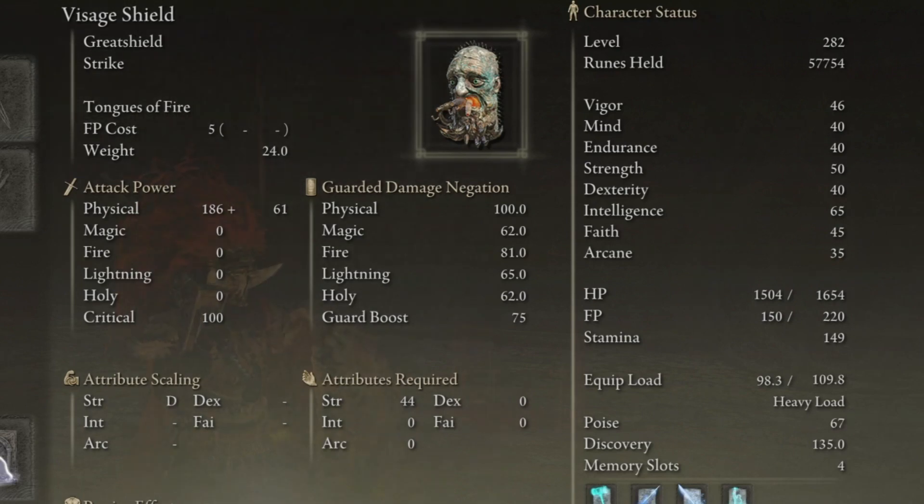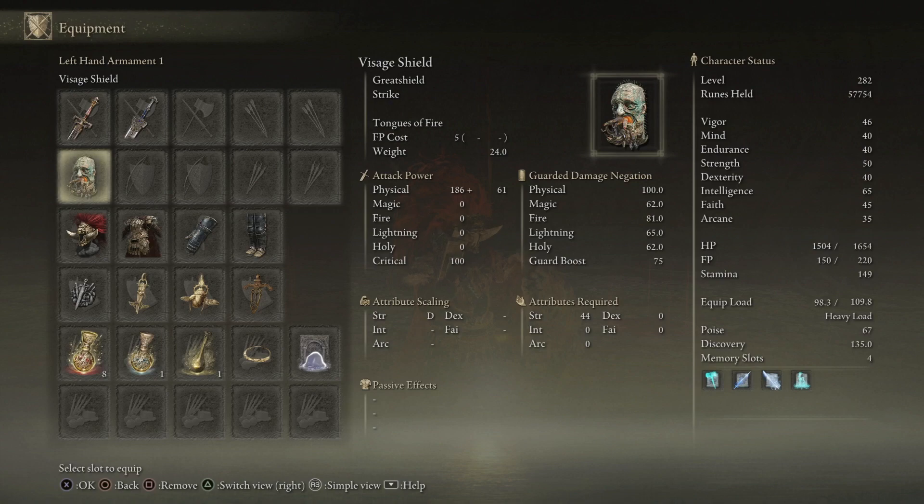Keep in mind that T-Shield is not even upgraded. I just found it, so you can upgrade it and make it even stronger.